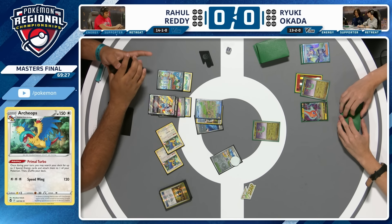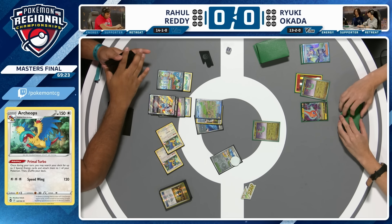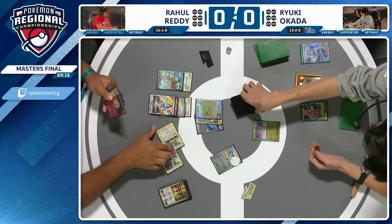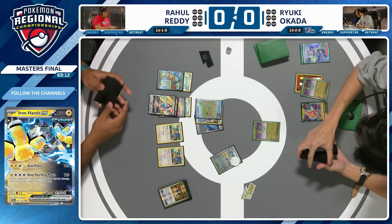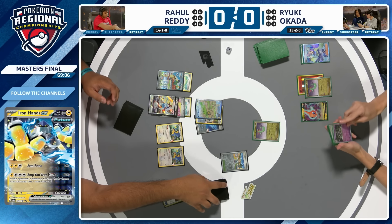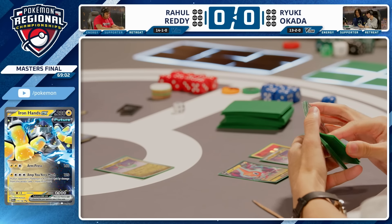Here we see the Summoning Star, double Archeops going onto the bench. We see the Primal Turbo coming out — but that is super annoying. Rahul has used his attachment for the turn, and the only energy that can be accelerated with Archeops to pay that Lightning cost isn't an option. The Legacy Energy is the only special energy Rahul can use to satisfy that Lightning cost in Amphy Very Much, and since he drew into it, we can't use Primal Turbo to attach it. It looks like we'll see Lugia V-Star getting ready for a Tempest Dive — but it's going to be a pass instead. That was so close to being the perfect turn for Rahul at the start of this final.